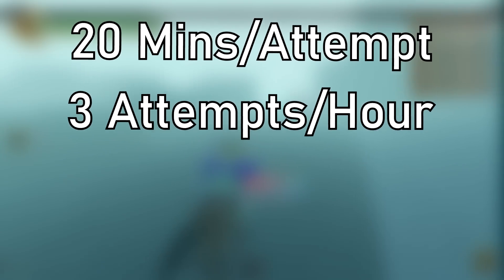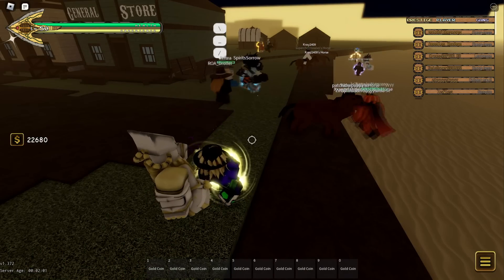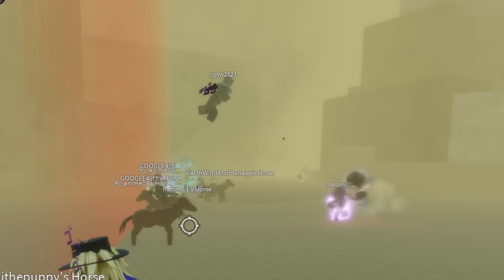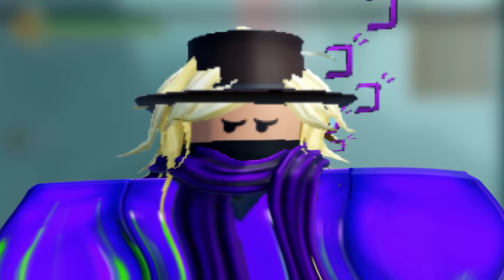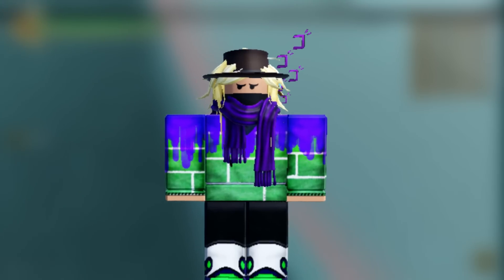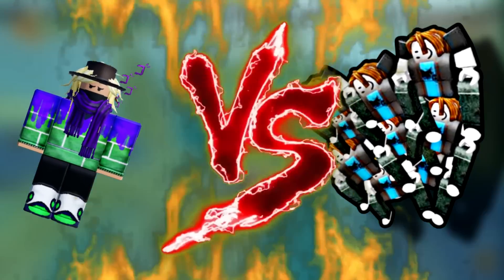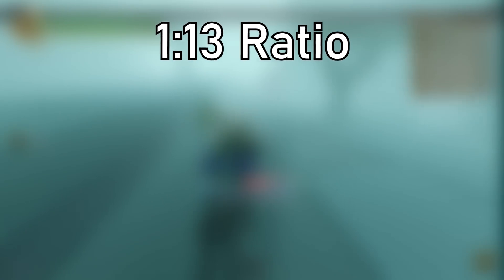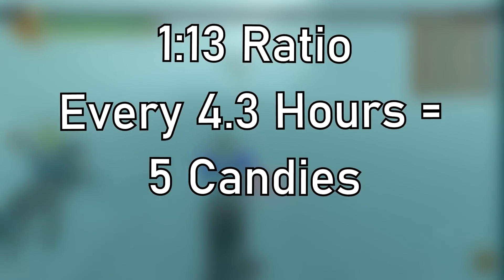That means you get 3 attempts per hour. An average player's win ratio in SBR is 1-to-15 — that's if you don't get teamed on by broken stands, don't die from the lag of 16 players summoning stands at once, or encounter exploiters making the game impossible. Even if you're skilled, it's incredibly unfair in most cases. Eliminations don't count, so you're basically in a 1v1 with 15 players without reward unless you top 3. You'd have a ratio of 1-to-13, meaning approximately every 4.3 hours you get 5 pieces of candy, or 9 if playing competitively.